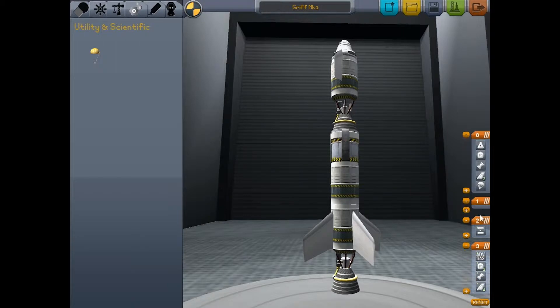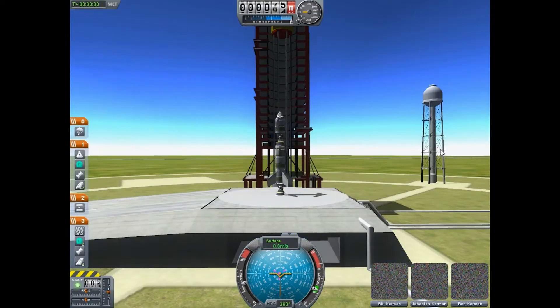Actually, what I'm going to do is add another stage and drag it up here and put the parachute on right there. So when the decoupler stage goes and we launch this rocket, the parachute won't deploy at the same time and interfere. All right, Griff Mark One — let's go ahead and launch it.